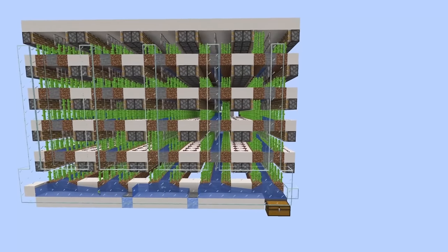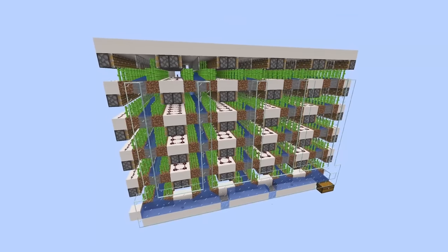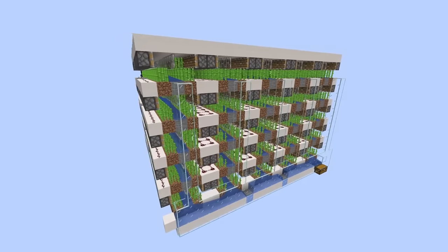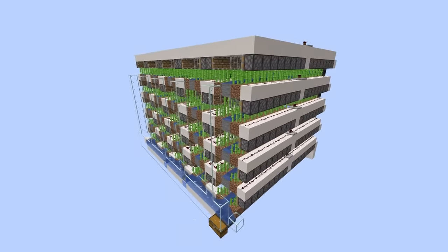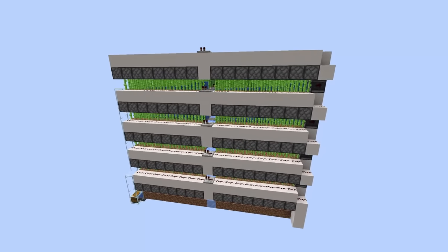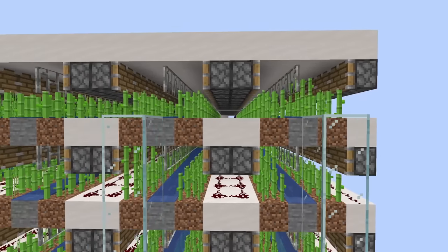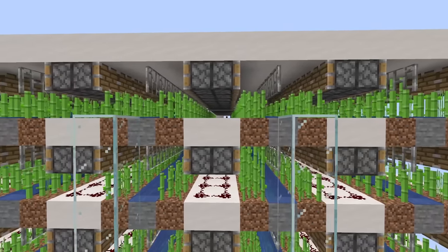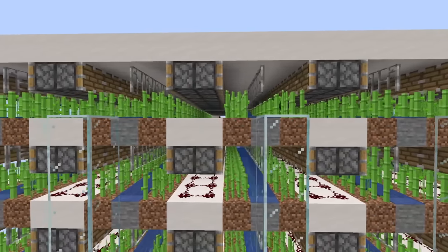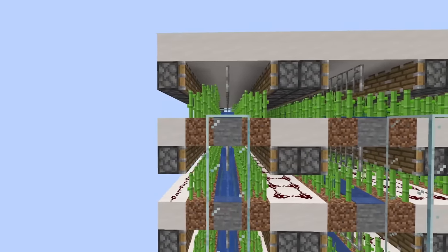Hey guys, Tango here, and today I'd like to show you my super compact, 100% lossless sugarcane farm for Minecraft 1.16 and above. As many of you know, zero tick farms are finally being fixed in version 1.16, so that means we need to move back to some of the more traditional designs. The most reliable design is really just one involving pistons, and this design here is extremely compact and is going to allow you to farm sugarcane more densely than most other designs.